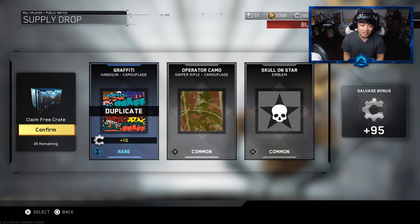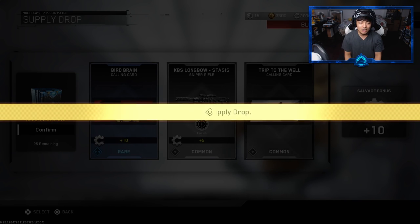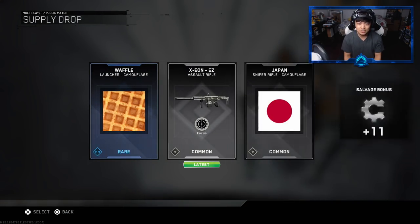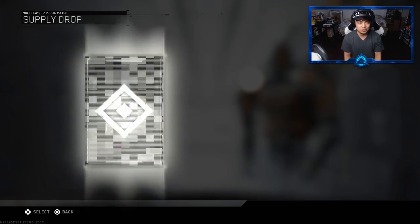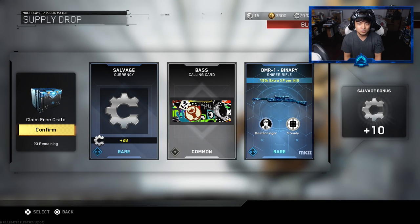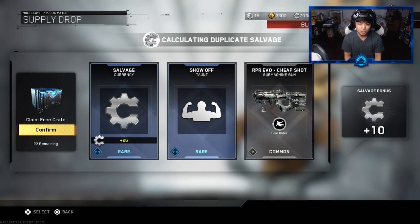We have about five more to go here. Nothing too crazy has been happening - we haven't seen any insane epic Mark 2s or anything epic really, mostly legendary dupes. We got the Exion Easy which I think I already have. We got the Japan camouflage - unfortunately it's for a sniper, and the waffle camouflage which looks pretty cool but unfortunately it's for a launcher. I don't use a sniper or launcher anymore. Then salvage, and the DMR1 Binary for the Mark 2 - I have the regular one so we have a Mark 2 now.